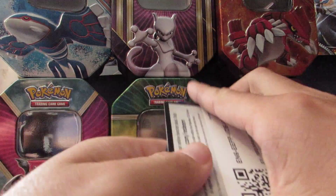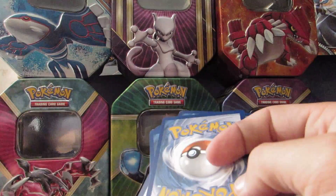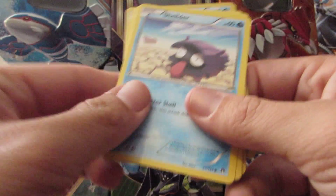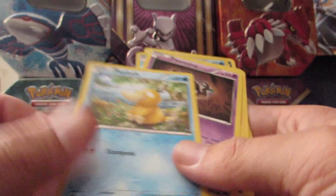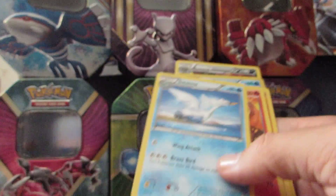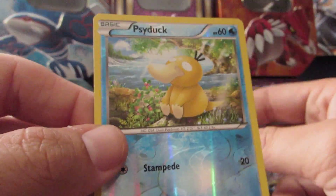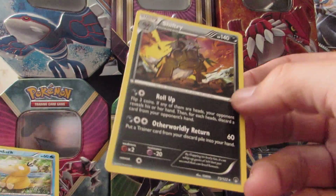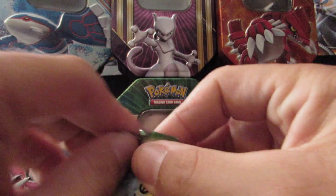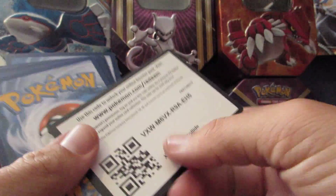So let's get into this Breakpoint pack. Here's a Breakpoint code card — make sure you let me know what you get in that one. We have a Shellder, a Psyduck, a Phantump, a Slowpoke, a Shinx, a Swanna, a Heatmor, a Swirlpool. Another Psyduck Reverse Holo — just a common. And the Rare is a Shiftry with Roll Up and Otherworldly Return.